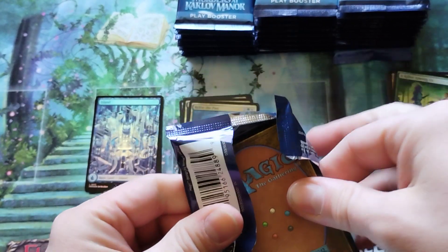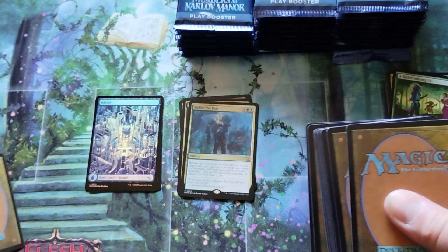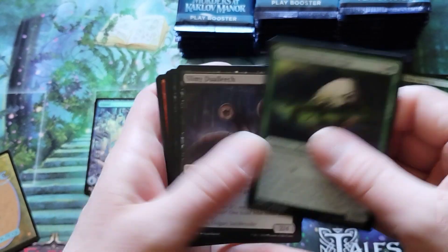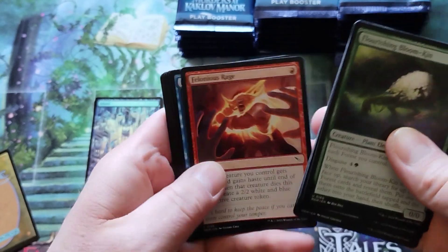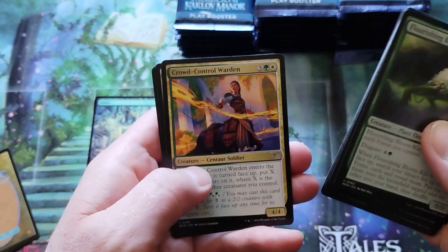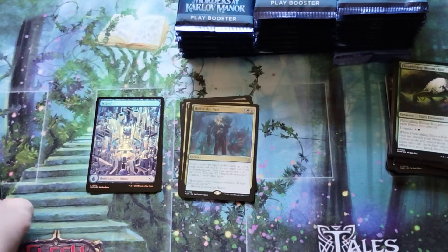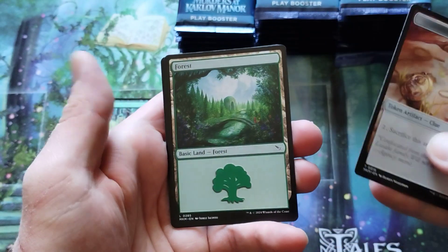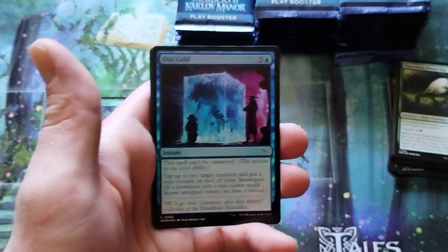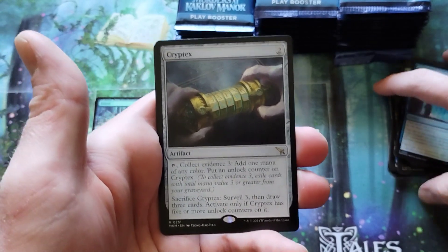We're just going to get through here. It's actually the first five cards, so we're going to do that and then flip it over. We got some uncommons here. Doesn't add up — neither does the arrangement of this pack. I don't know how many commons we're trying to look at. Clue. A regular forest. A foil common. And the cryptex.